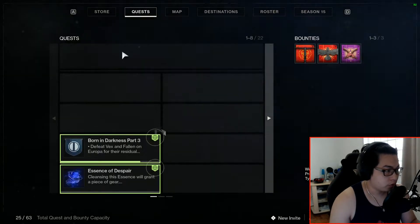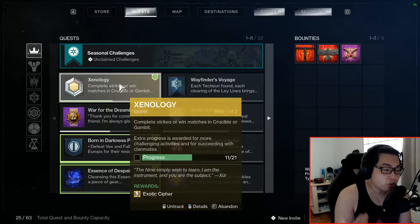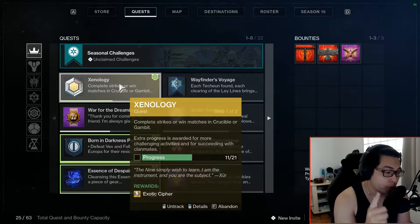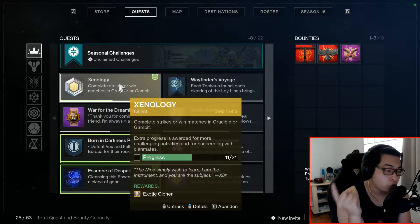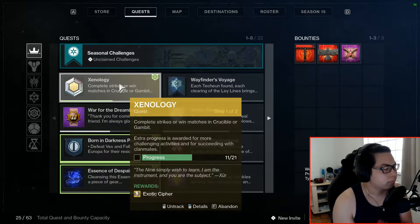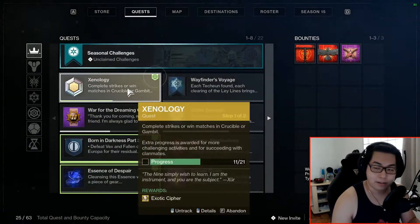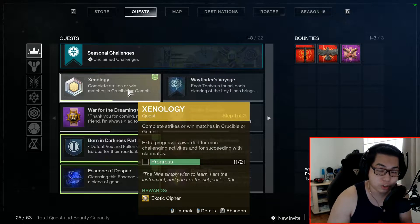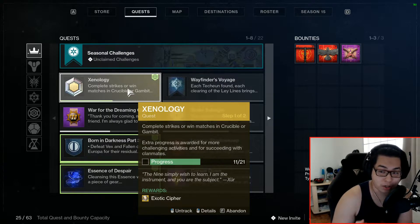If you go to your quests, you can pick up this quest from Xur every week — it is called Xenology. You need to complete strikes or win matches in Crucible or Gambit in order to obtain an exotic cipher. The exotic cipher can be used to purchase a second exotic engram from Xur. The first engram is 97 legendary shards; the second is purchased using the exotic cipher from Xenology. The exotic cipher can also be used together with ascendant shards and materials to buy things from the exotic kiosk.